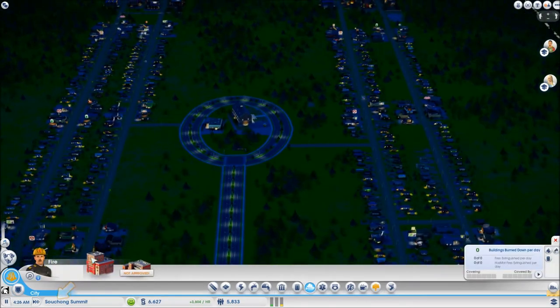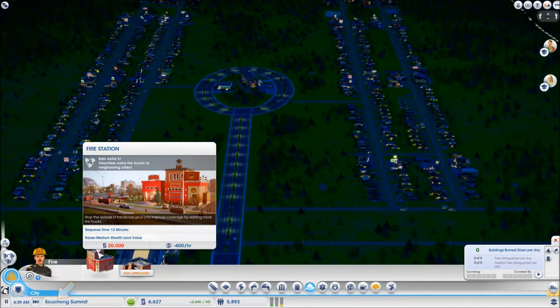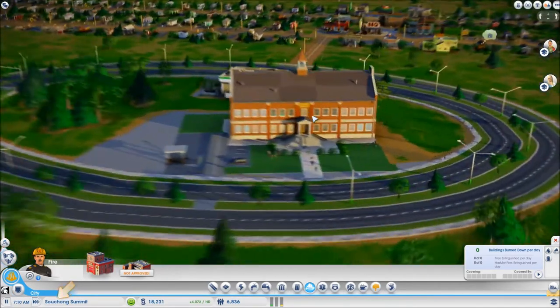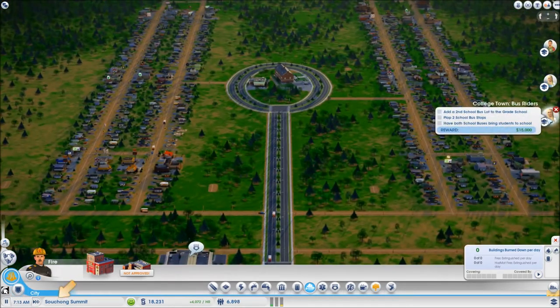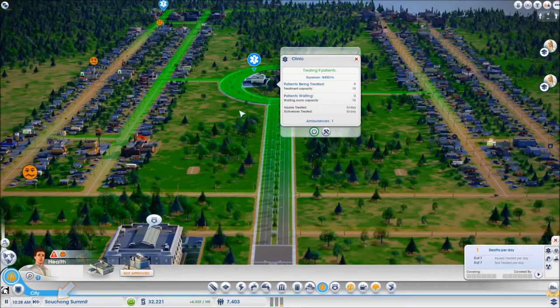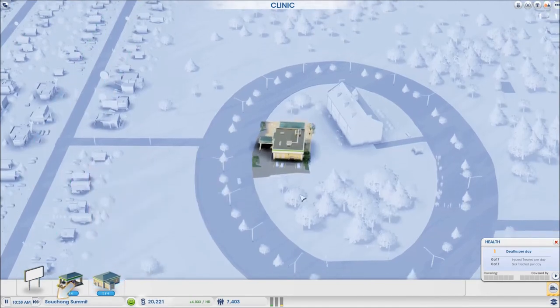Now the next thing that is about to happen is I'm probably going to have my first fire, so I have to make sure to have enough money, speed up and wait for it. I seem to have another mission from the school — it says that I need more buses, so if I add two more school bus stops and have enough students going to the school with buses I am going to get 15,000. Another problem has come up: I seem to have too many patients. My clinic has been called in to treat 14 people but I only have treatment capacity for 10. Upgrading the clinic costs 12,000 so now I have to spend money on that.